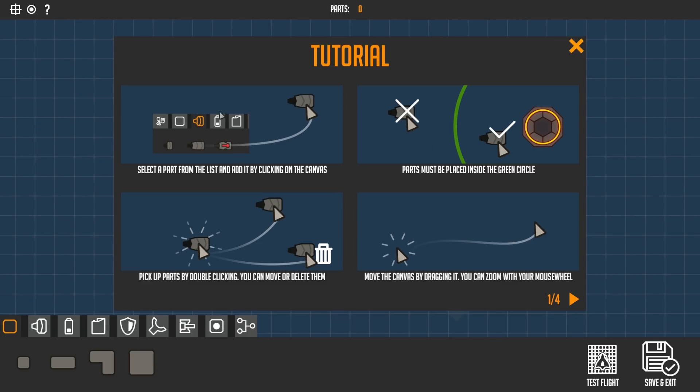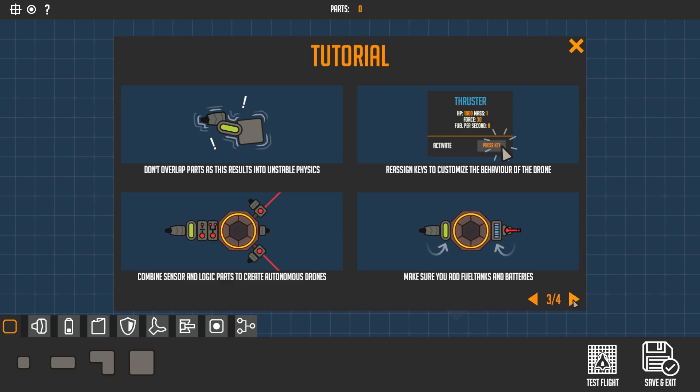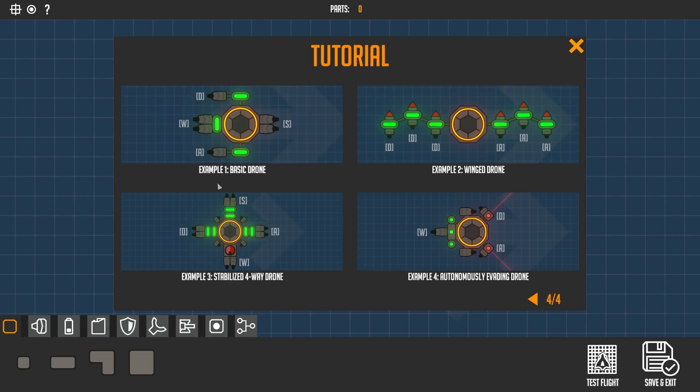We've got tutorials: select a part from the list and add it by clicking the canvas; parts must be placed inside the green circle; pick up parts by double-clicking; you can delete them; move the canvas by dragging. You can also use the mouse wheel to rotate parts, which lets you create some pretty cool stuff. You can test flight it. The tutorial also says: don't overlap parts as this results in unstable physics; assign keys to customize drone behavior; combine sensor and logic parts to create autonomous drones; make sure to add fuel tanks and batteries.